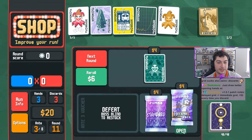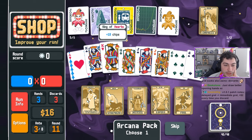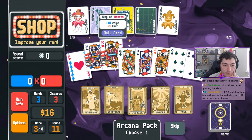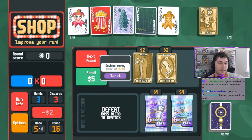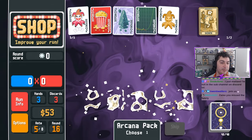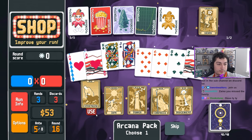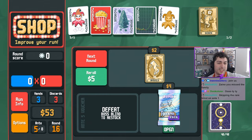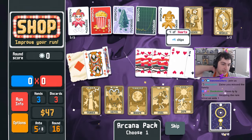Number one: holding a consumable card or a joker will mean it will not show up in shops, packs, or other spawns unless you have a Showman, or in the case of planet cards, the Telescope voucher. This means that if you are holding a Death tarot card in your consumable slot and open up a tarot pack without the Showman joker, there's no chance that Death will populate in that pack. This can be used to your advantage — you can hold a planet or consumable card that you don't want to populate in packs or shops, and that way you can avoid getting a bunch of fluff by just holding that fluff in your consumable slots.